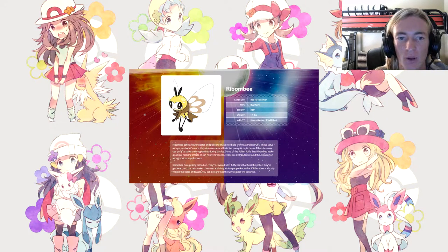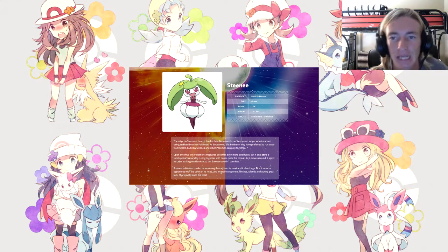Ribombee is a Bee Fly Pokémon, Bug/Fairy type, height just under 1, weight 1.1, with the abilities Honey Gather and Shield Dust. Ribombee collect flower nectar and pollen to make into balls known as Pollen Puffs, which serve as food and can also cause paralysis and dizziness in battle. Some Pollen Puffs can relax and relieve tiredness and are distributed around Alola as high-priced supplements. Ribombee hate getting rained on, as rain wets the fluffy hairs holding the pollen they've gathered.